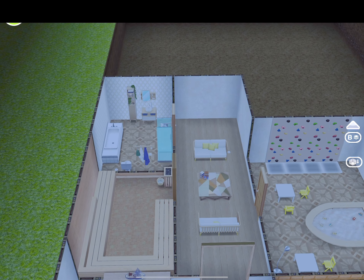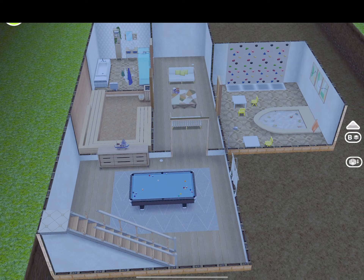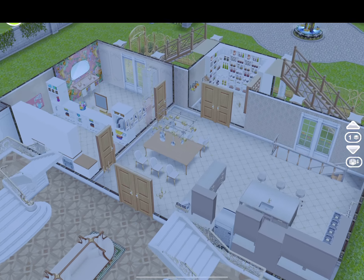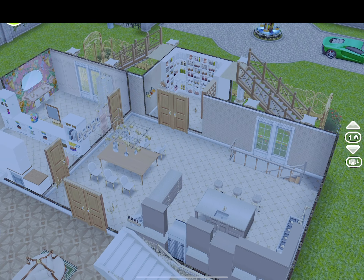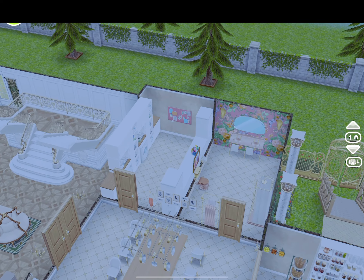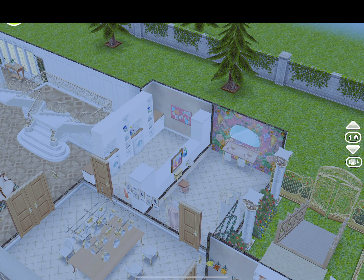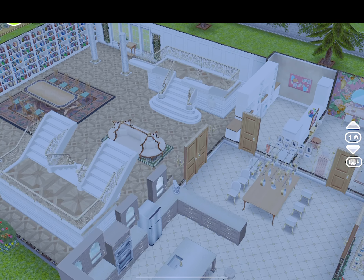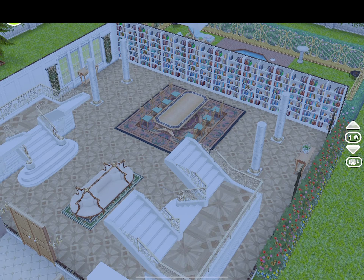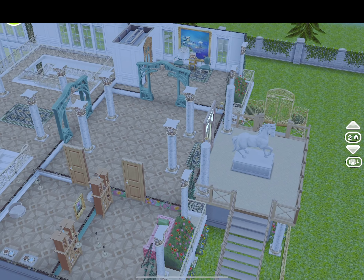And then you have the spa shower. You have these countertops with the marble stools. You have these outdoor stairways. You have that hanging pots and pans rack, it looks like. And then you have these tall bookshelves — the tall white ones.